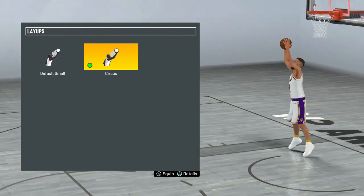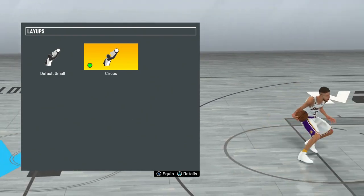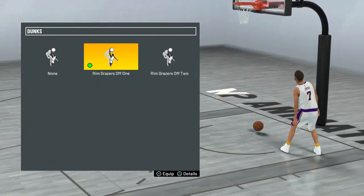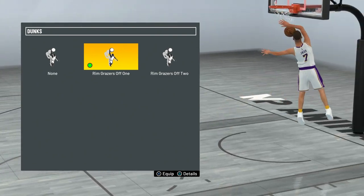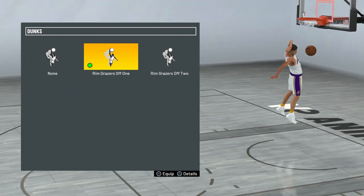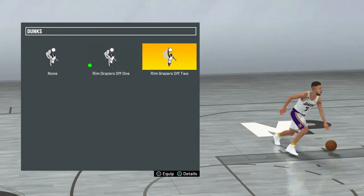For my layup package I use Circus — it's not the best layup package but it's a lot of fun, and it has that one hop step with the shake and bake, which is why I like it. For dunks, I literally just have one dunk equipped: Rimgrazer's off one. Sometimes I can get dunk animations on this build with like a 36 dunk, but having one dunk equipped is way better than none since dunk animations can be pretty fast. I don't have Rimgrazer's off two because it's pretty slow.